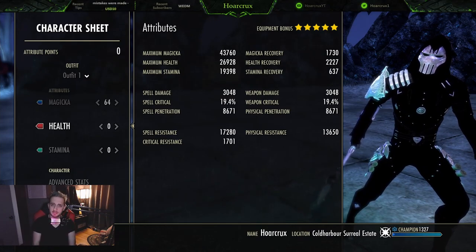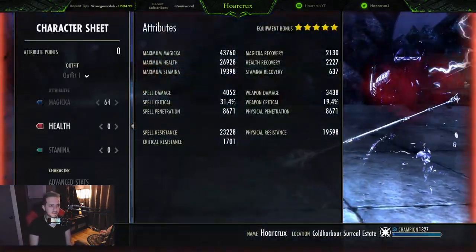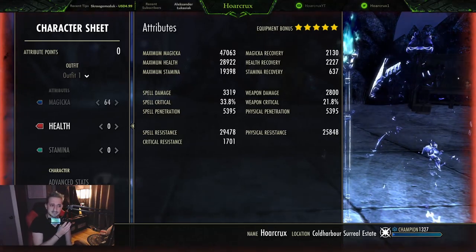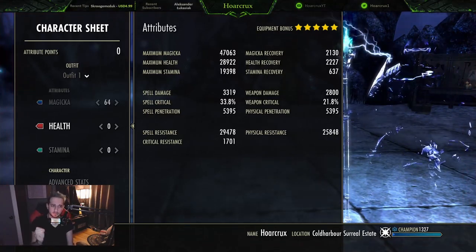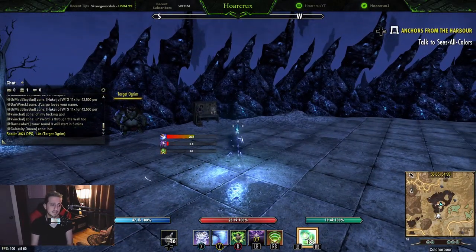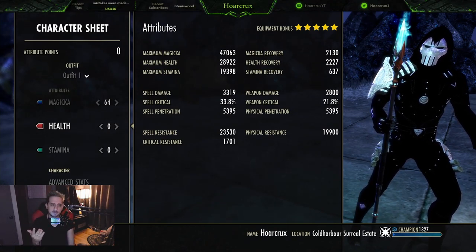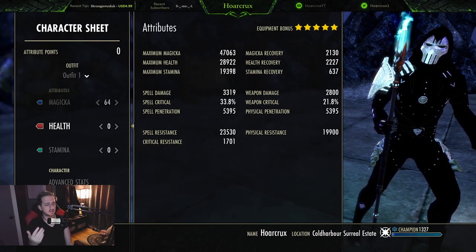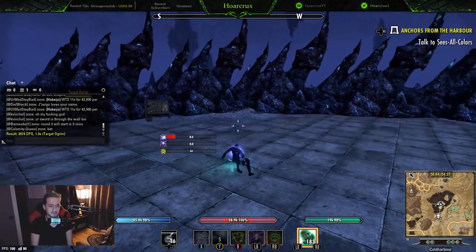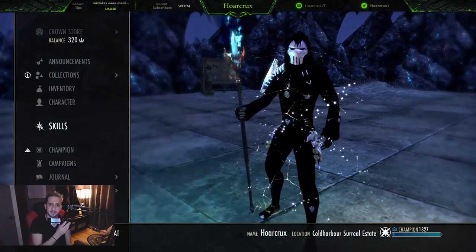Here's our character sheet, completely unbuffed on the front bar and back bar. Fully buffed on the front bar we're looking at around 4,000 spell damage with 44k max magicka. On the back bar we're at almost 30k resistances and 25k resistances. This is a roly-poly build but it's built so you can take a hit with your shields down. Max magicka on the back bar is 47,000 which is very respectable. We're at over 2k recovery with Continuous Attack, hitting near 2,500, so magicka sustain is no problem. Stamina recovery is fine too - roll dodge costs almost nothing when you're running Well Fitted.